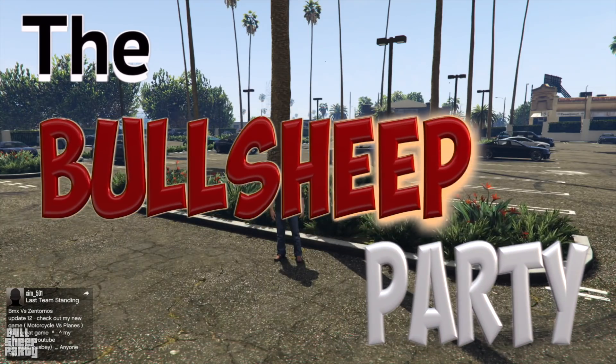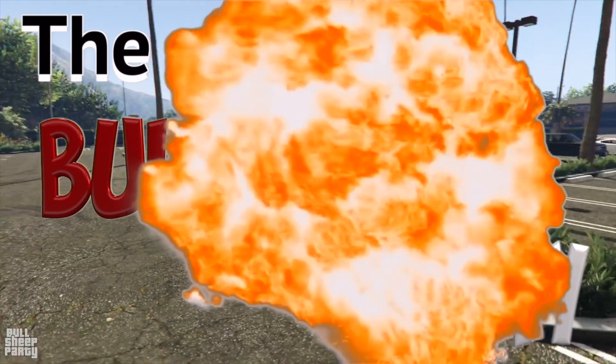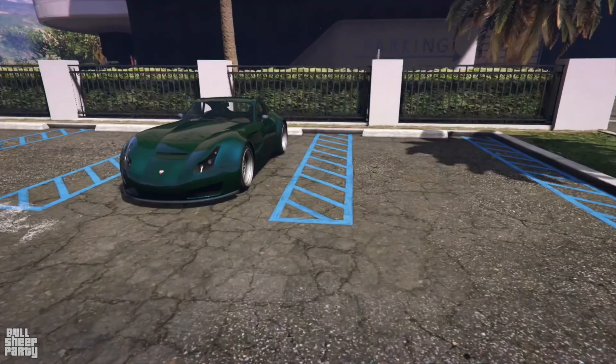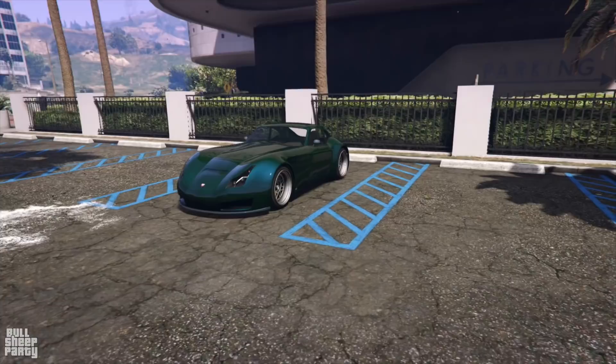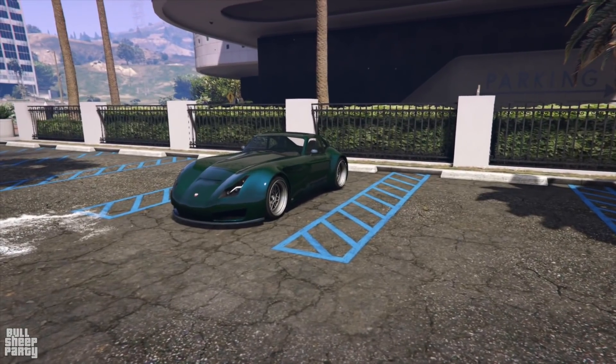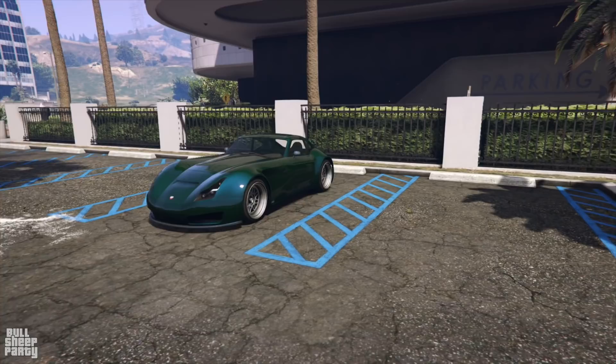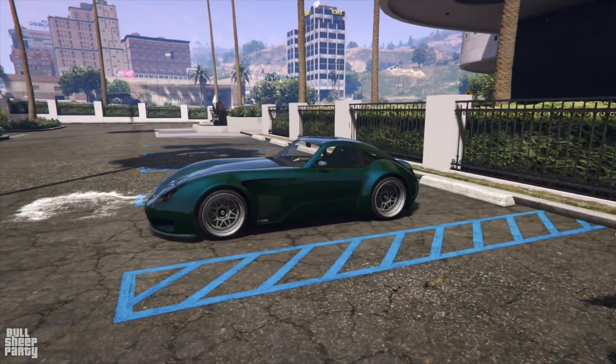Hey everybody and welcome to the bullshit party! In this one we're going to be taking a look at the new podium vehicle, the Valararar. Now that's a weird choice of name, but I'm sure I'm pronouncing it correctly. In any case, we're going to be looking at its exterior, its interior, the way it handles, customizes and everything down in Los Santos Customs. And as always, the first thing we're going to start with is by doing a 360 around the vehicle.